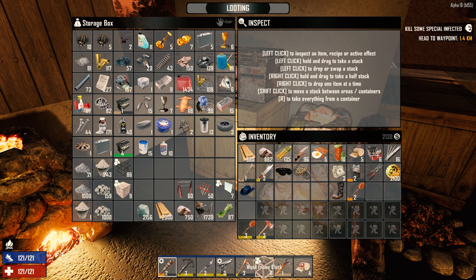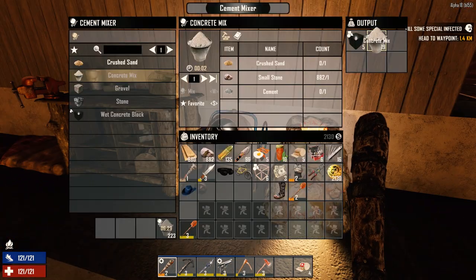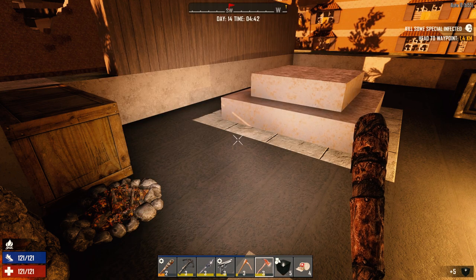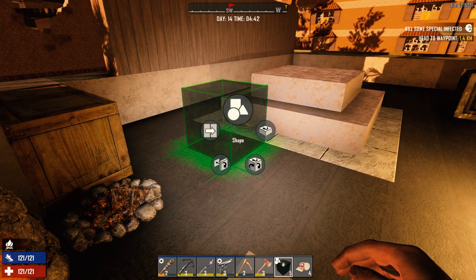We don't have much to sell, we have a few things. Frames can come with us, hammer can stay — actually no, we don't need the hammer. Let's grab our five wet concrete blocks because we need to turn these into stairs. I love this new system, I've got to say.